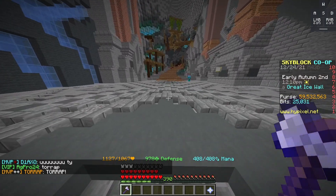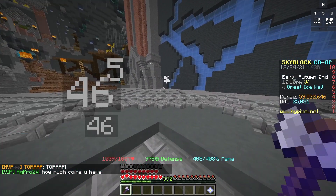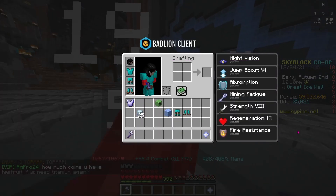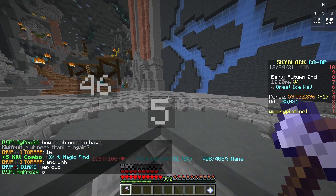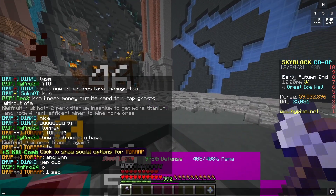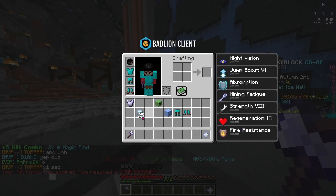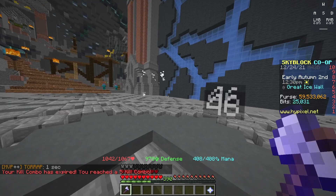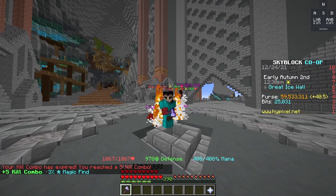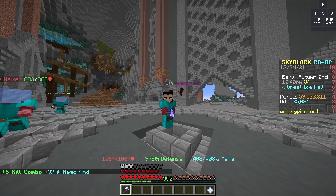Literally, all you do is stand in the middle with your Ball pet out, your armor set on, and just sit here. You have your Raider's Axe out and the Battle pet instantly strikes — you can see my kill combo going up in the bottom corner, proving I'm actually killing them. And since you have Telekinesis on your Raider's Axe, you are getting the drops instantly.